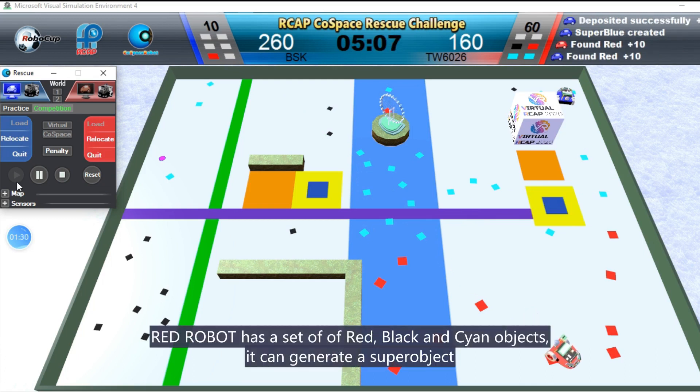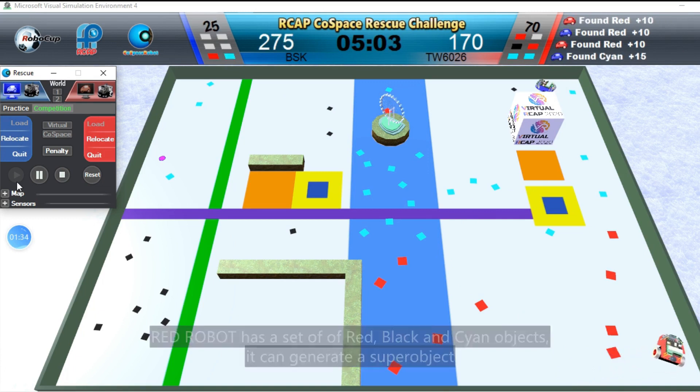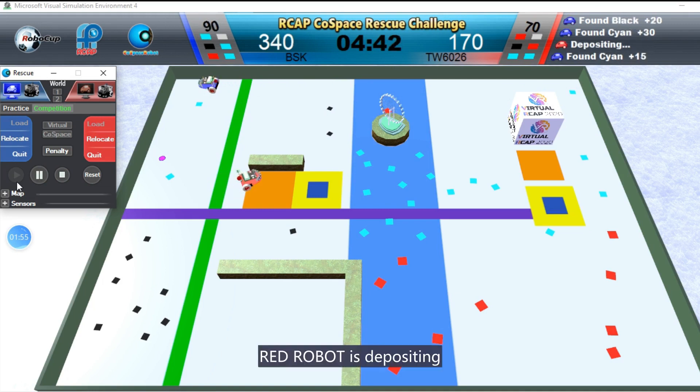RedRobot has a set of red, black, and cyan objects. It can generate a super object. RedRobot is depositing.